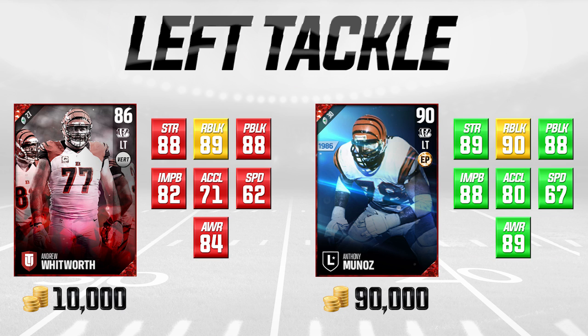The cards on the left side of the screen are the budget cards. The first one is the most expensive budget card in today's episode, and that's because I think it's the most important position on the offensive line. Our budget here is about 10,000 coins, so Andrew Whitworth at 10,000 coins is definitely one of the best budget offensive linemen in this game.